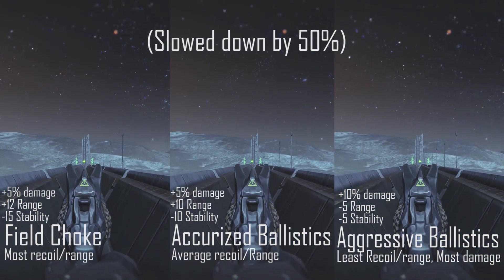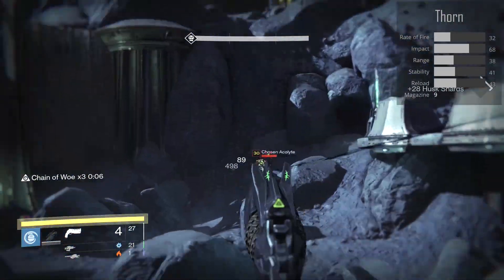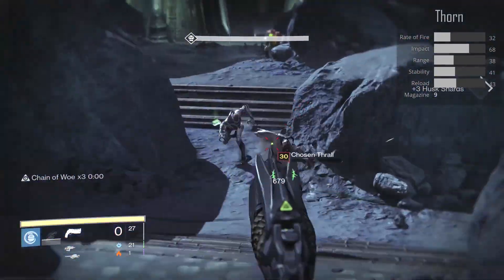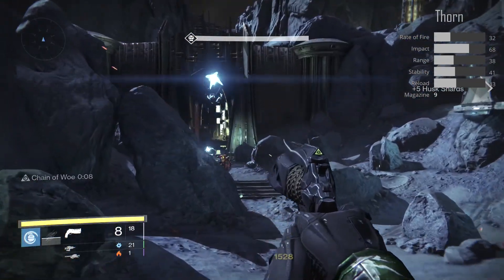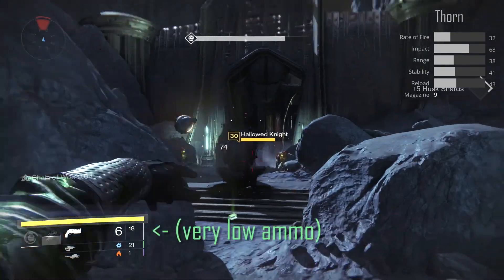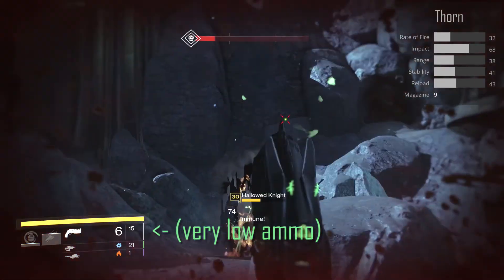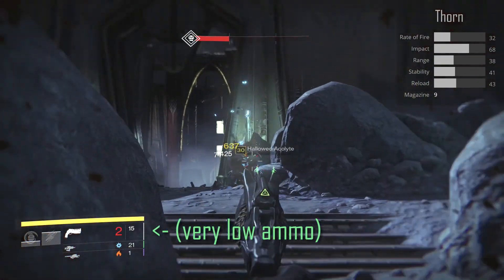The Thorn has a 9-shot magazine, which came in a recent patch, and a few of the stats in the gun have been changed. The reload speed is very average on the gun, and with a 9-shot clip you're not going to be running into situations where you'll be desperate for more shots. But you may run out of primary ammo while using this gun — it's probably the only gun in the game I've done so with — so make sure you have some primary ammo synthesis on hand if you're doing a Nightfall Strike or something.